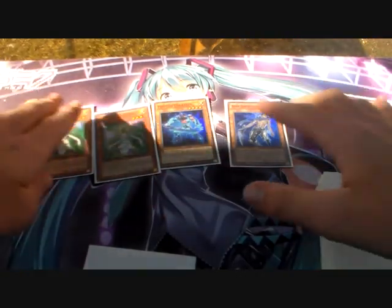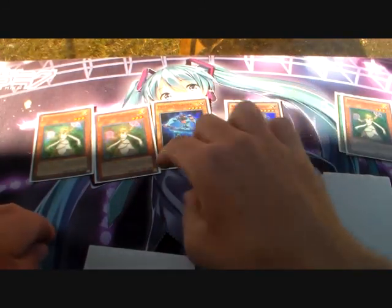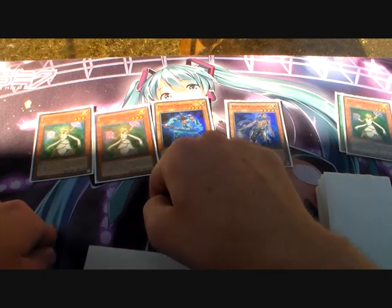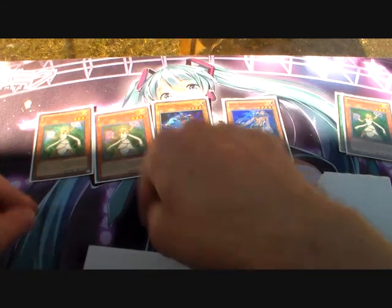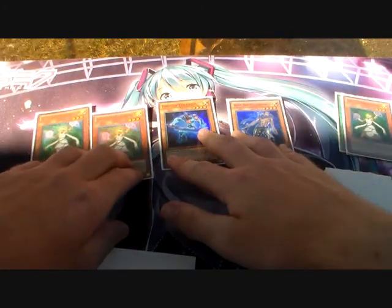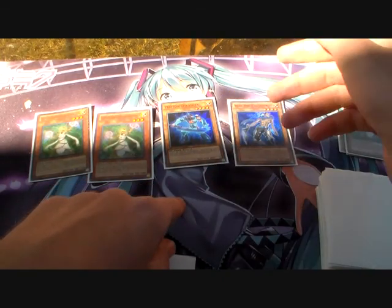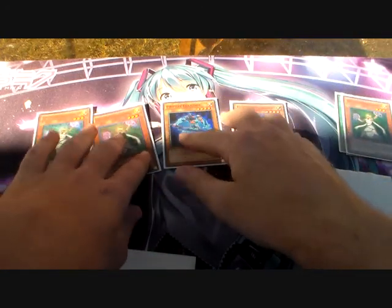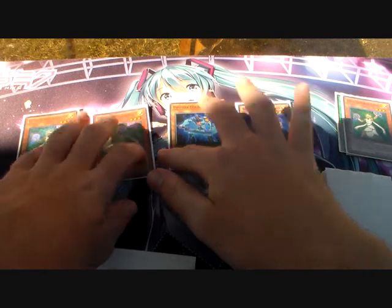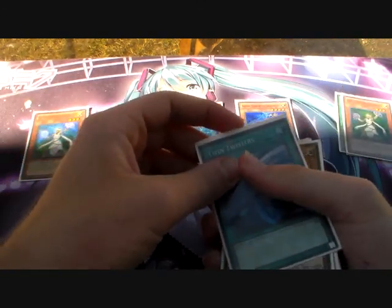Or, in Link format or even this format, you can just leave it like this. If you leave it like this you're going to be milling eight. If you go into Minerva and Dante you're going to be milling six. But if you have a Minerva on the field your opponent might destroy it, which mills another three — or they might not, because they don't want you to mill. It depends on where you want to go. You've also got a Twin Twister in hand. That's going second.